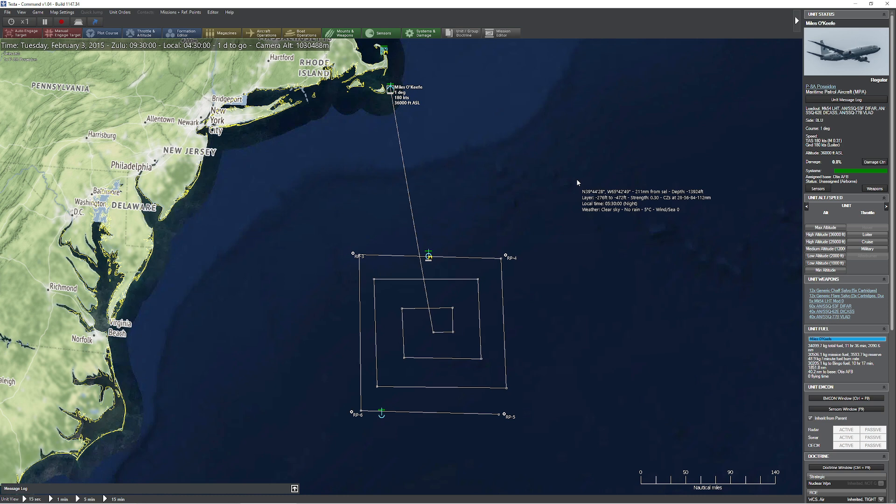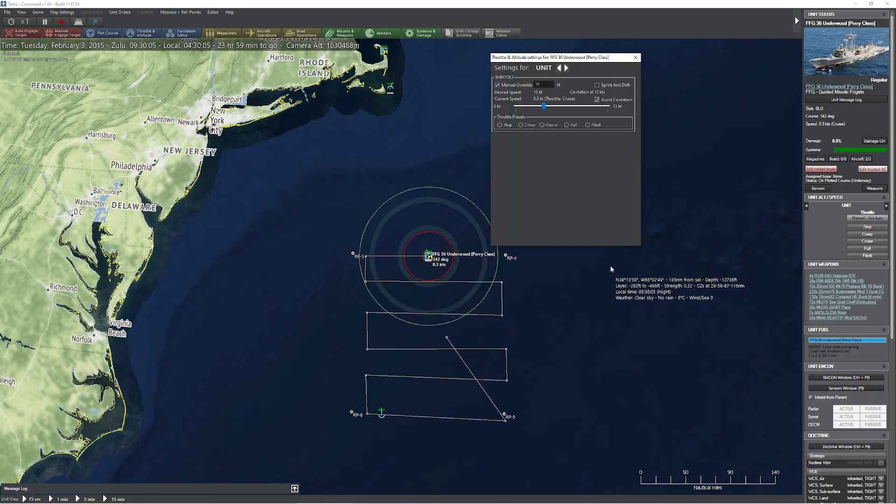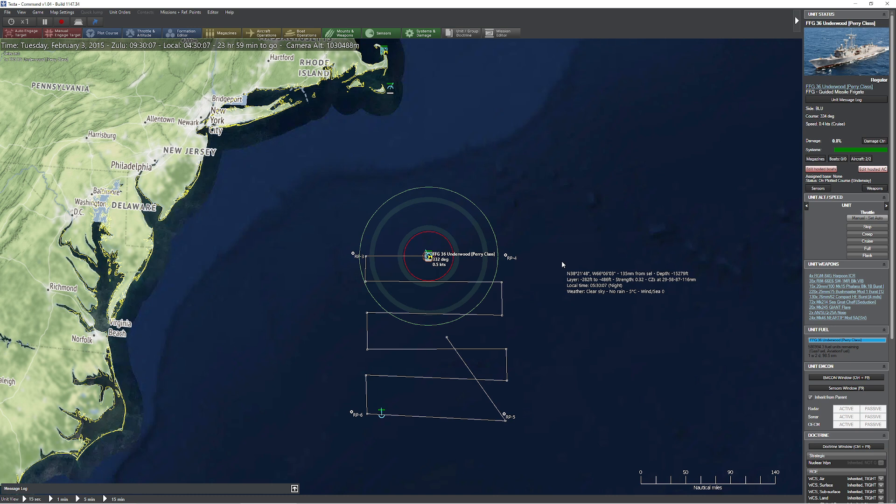Let's go ahead and unpause. Did I tell this guy to go the right speed? I don't remember telling him to go the right speed, but luckily he's at 10 knots — so I'm good. This guy: 10 knots, avoid cavitation — he's good.